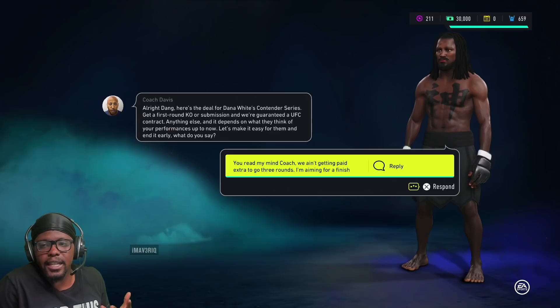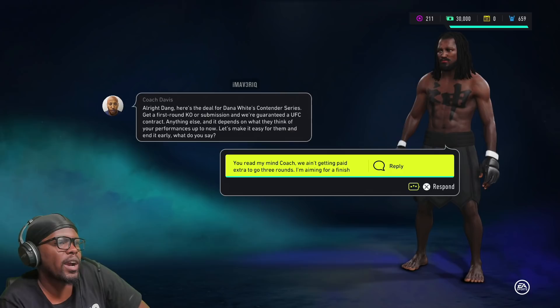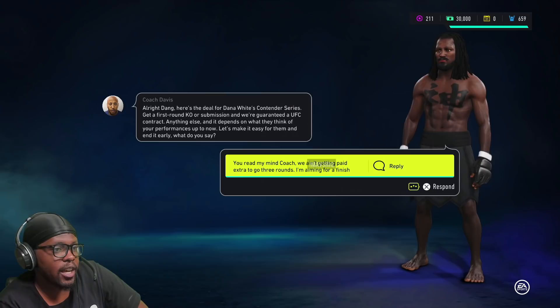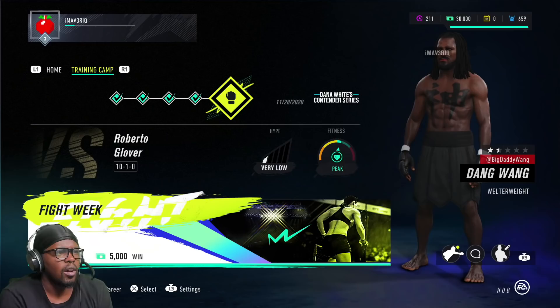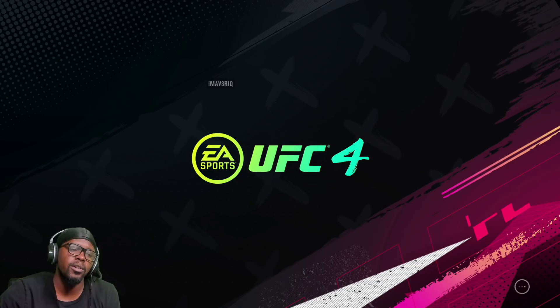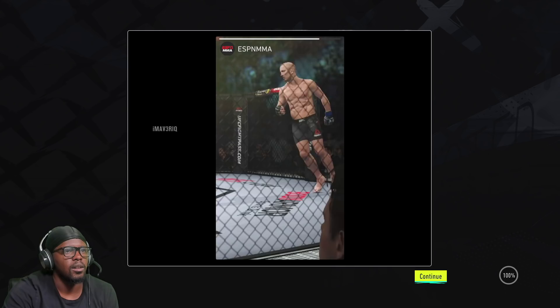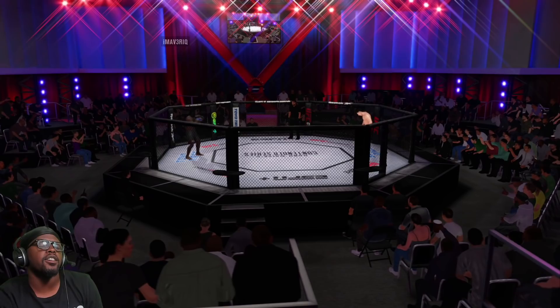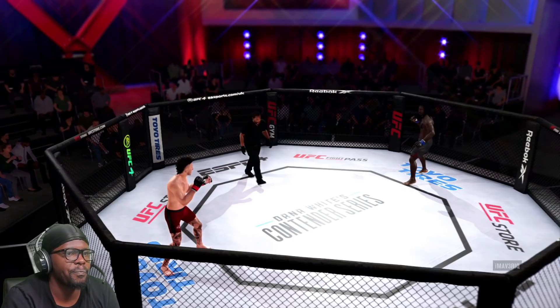We went ahead and skipped forward to fight week. We did a little scouting and some sparring. Coach Davis says: for Dana White's Contender Series, get a first-round KO or submission and we're guaranteed a UFC contract. Anything else depends on what they think of your performance — let's make it easy for them and end it early. The dude I'm fighting is 10-1, but we scouted him completely — he's a kickboxer. Scouting says submission is probably the best way to take him out.